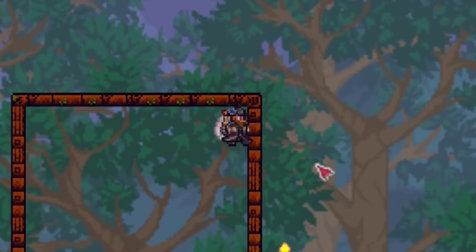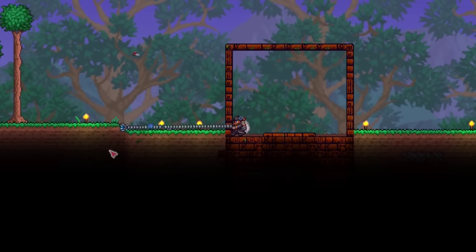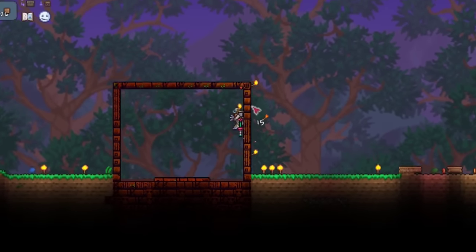So then I tried to make some sort of prison using logic sensors to detect when you're close to the wall and trap you in. I wonder if I could grapple out. That was close. Grapple and dash - nope. I'm gonna call it successful then.